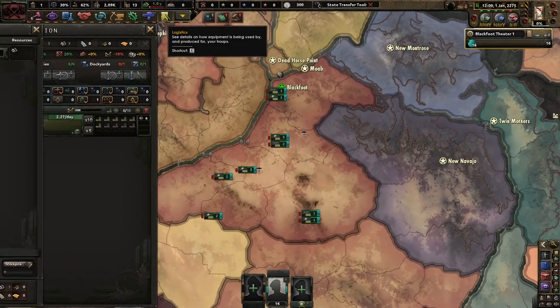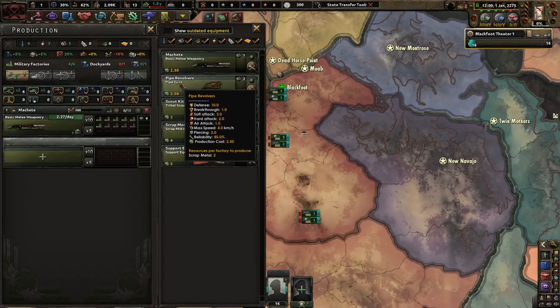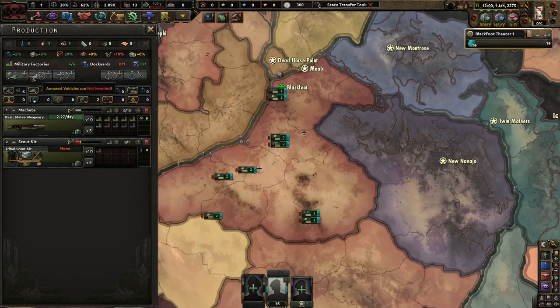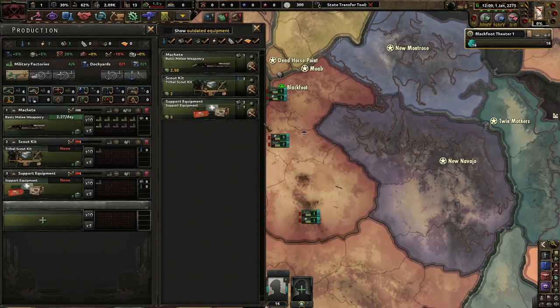Dockyards — what do we have? We have basic melee weaponry which we're gonna keep. Oh, pipe revolvers — those sound like fun, but where we're going we need some of this. We're gonna grab some of that because I never use this in most of the games I play.